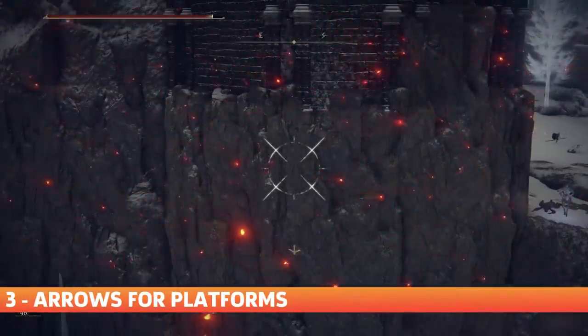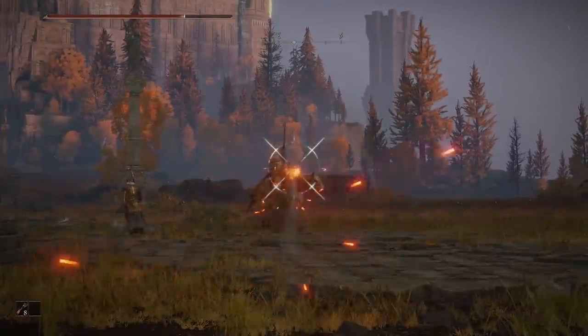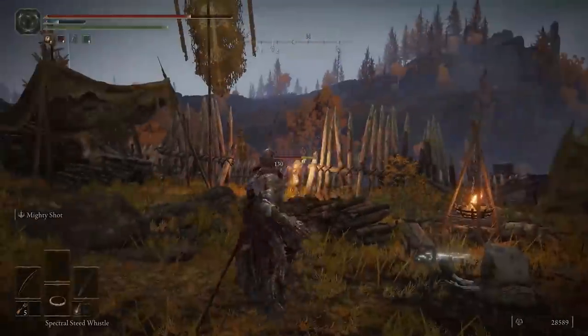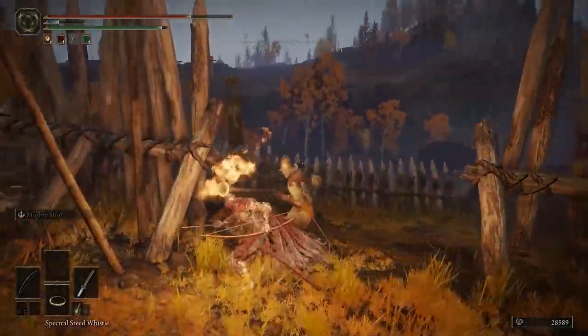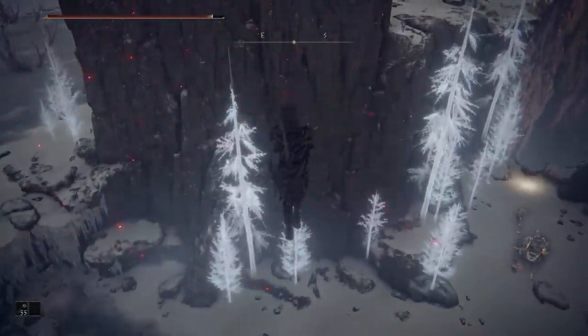Arrows for Platforms. As this is an illusory-themed episode, let's talk about arrows. Arrows are great — you can pretend you're Legolas and shoot foes from afar even while riding Torrent. Or you can be like me, who has a melee build and reserves arrows for drawing enemies one at a time so you don't get ambushed. There's also another use for them: as arrows stick to the ground, you can use them like rainbow stones to test for invisible platforms.